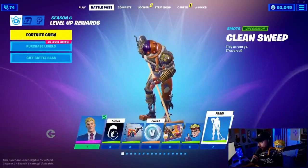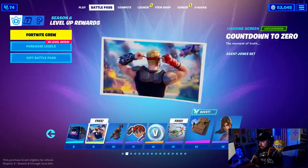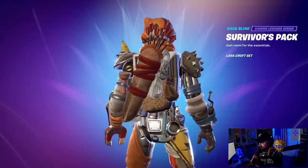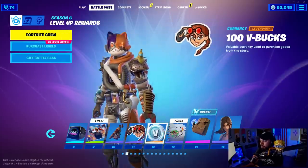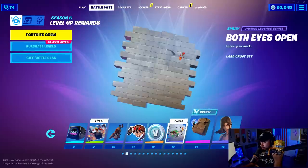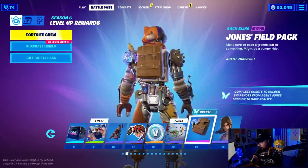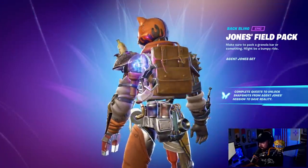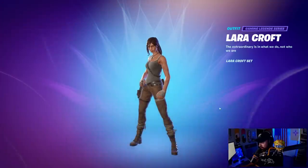Moving on to the second page, we have a new music pack called 'After Zero' — really cool. A loading screen called 'Countdown to Zero,' and the Survivor's Pack back bling, which I'm pretty sure is a Lara Croft thing. I played a little bit of Tomb Raider growing up but I could never figure out how to get through levels. There's Jones's Field Pack here — complete quests to unlock snapshots from Agent Jones's mission to save reality. And Lara Croft is in Fortnite — it looks good!